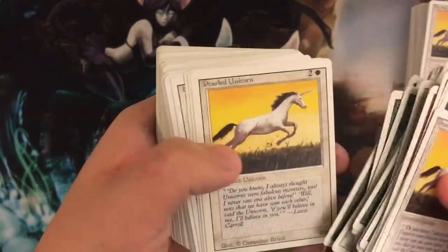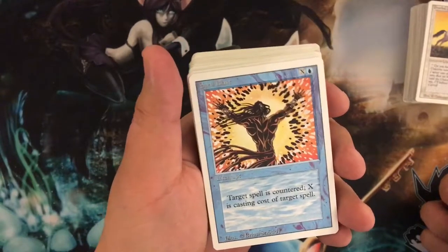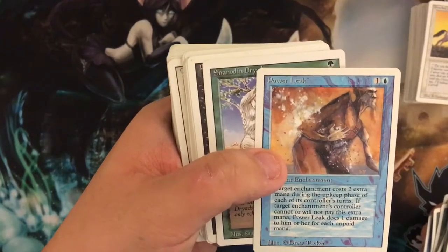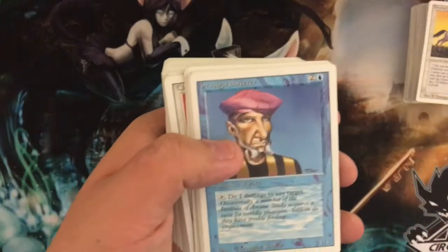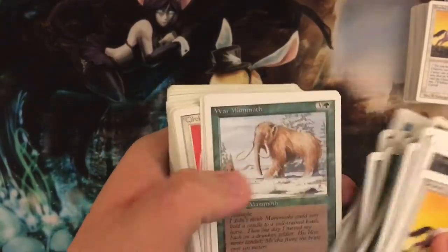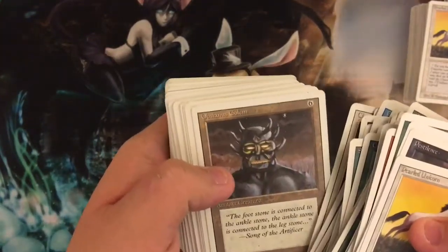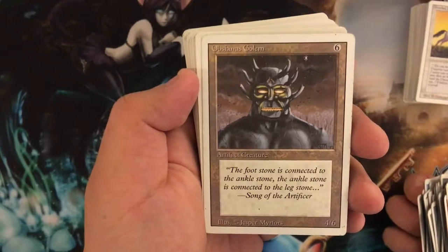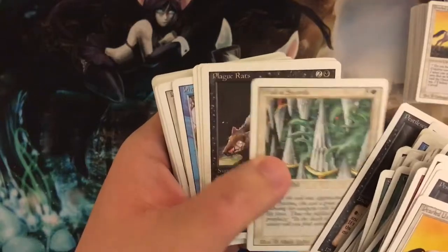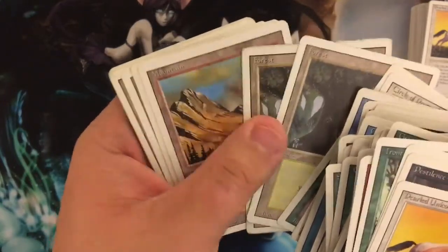We have a Shade, Drudge Skeletons, Wall of Wood, Treefolk, Tranquility, Mammoth, Unicorn, and a Healing Salve. Here's a cool one — Spell Blast: target spell is countered, where X is the casting cost of target spell. And Power Leak — is that like Mana Leak? Triad, Pestilence, Prodigal Sorcerer. I'm going to skip through ones I've seen before. Creature Bond, Mons's Goblin Raiders, here's an Obsianus Golem, Erg Raiders again, Simulacrum, Excellence, Wall of Swords, Plague Rats. Oh cool, here's some lands.